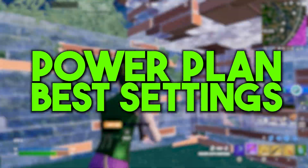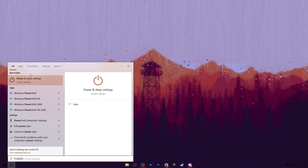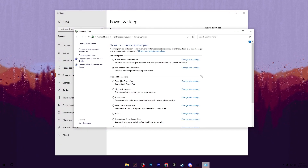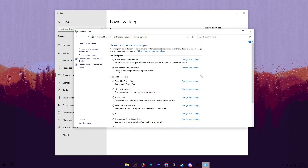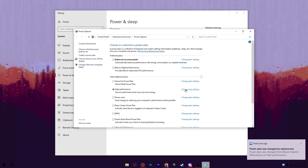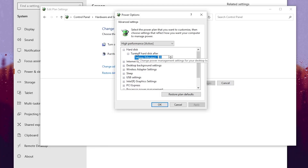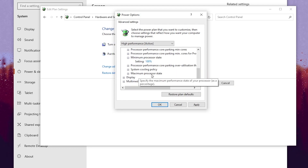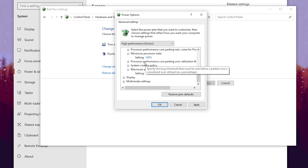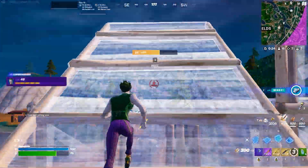In the final step, I'll show you the best power plan settings for Windows to get more FPS in Fortnite on any low-end PC or laptop. Go to the Windows search bar and search for Power & Sleep Settings. Open Additional Power Settings and select High Performance. Go to Change Plan Settings, then Change Advanced Power Plan Settings. Click the Hard Disk dropdown, go to Turn off hard disk after, and set the value to 0. Go to Processor Power Management, set Minimum Processor State to 100%, and Maximum Processor State to 100%. Hit Apply and OK. Restart your PC for all changes to take effect, then launch Fortnite and enjoy the best performance.